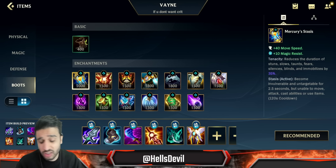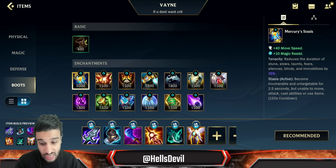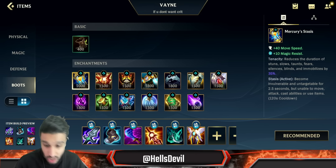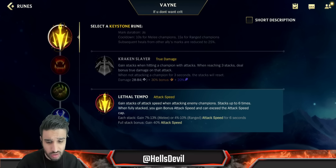For the boot enchantment, go Quicksilver or Stasis, but I genuinely recommend Quicksilver unless you're against something like Fizz where you really need Stasis. Quicksilver is great — if you get caught, you just QSS out of it. Your ultimate already makes you invisible, so you're going to be fine.